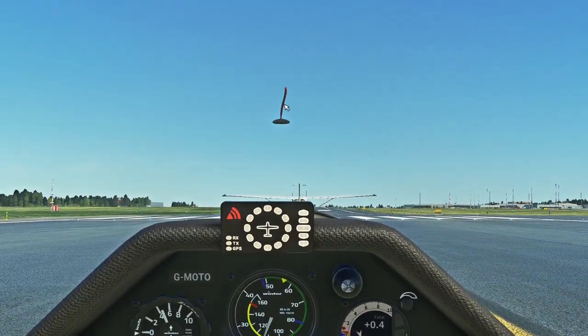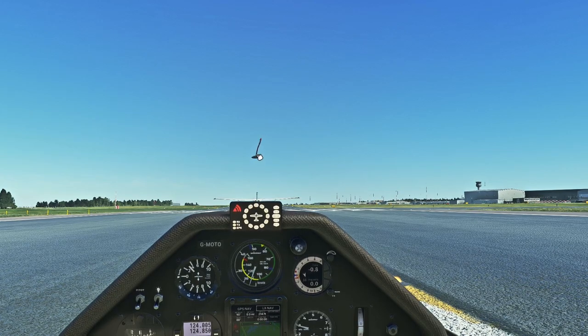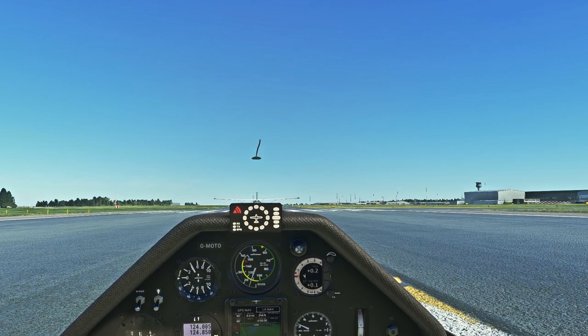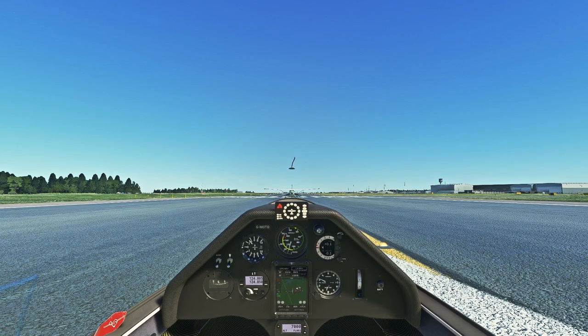One of the most important instruments is this bit of string. As you're flying, you want this string pretty much always straight across. If it's veering to the left slightly, put opposite rudder in; if it's going to the right, put opposite rudder in as well. You always want that string straight because it gives you optimal airflow across the whole aircraft. Flying gliders is very much eyes out — that is why the variometer has the tone, so you don't need to look at it. You're looking straight ahead, looking at that piece of string across the canopy.